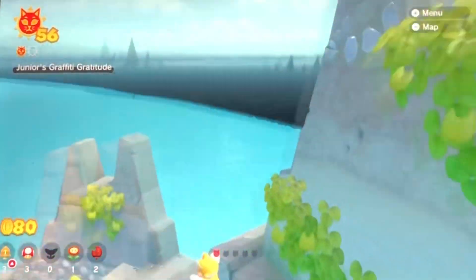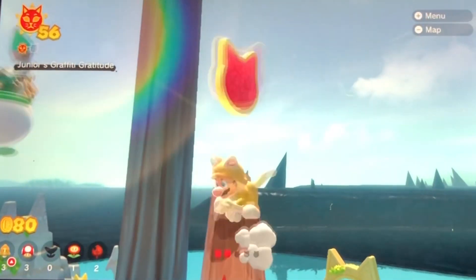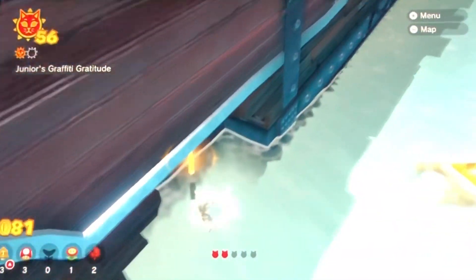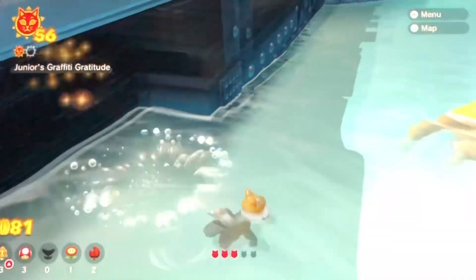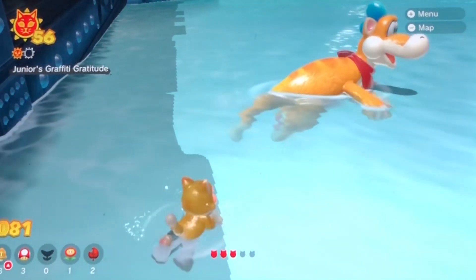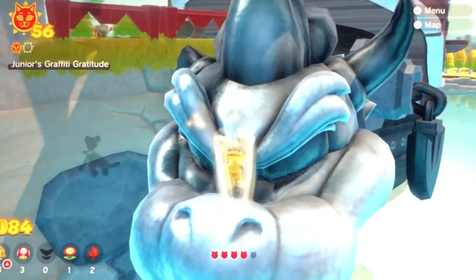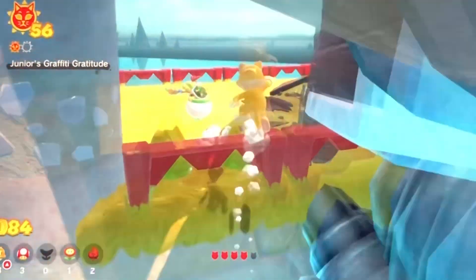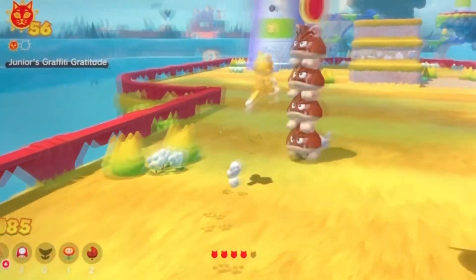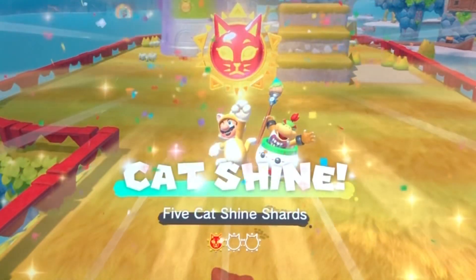Here's one. Another one. And there's the third. After you defeat Fury Bowser for good, Plessy with cat powers will appear. One more to go. That was five cat shine shards.